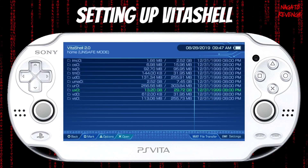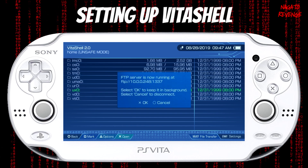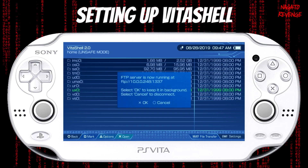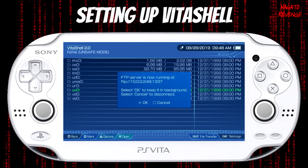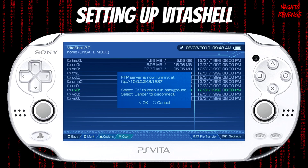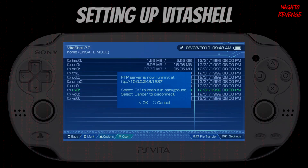Go to FTP, and then make sure your Wi-Fi is on and hit Select. You should now see your FTP server from your PlayStation Vita or PSTV broadcasting on the screen. Make sure to leave the screen up, and now we're going to go to our PC and transfer our file over.